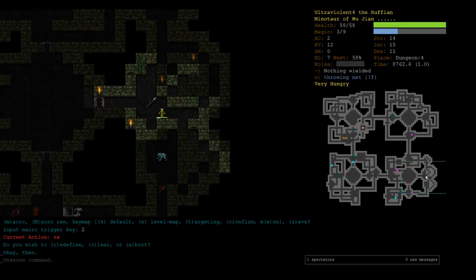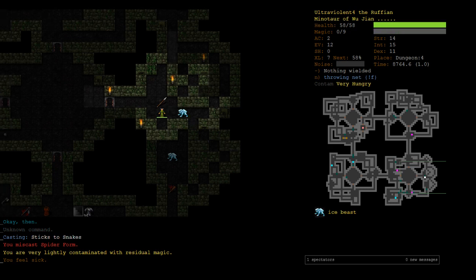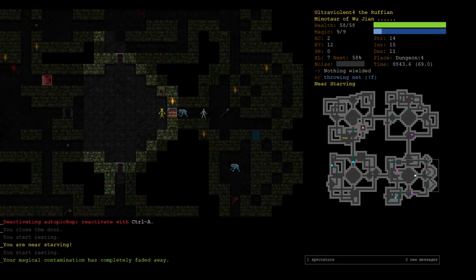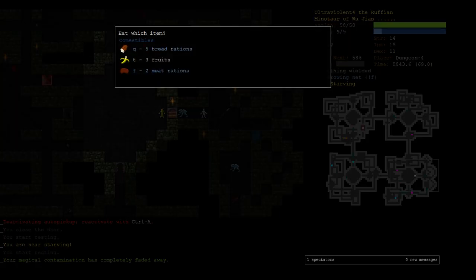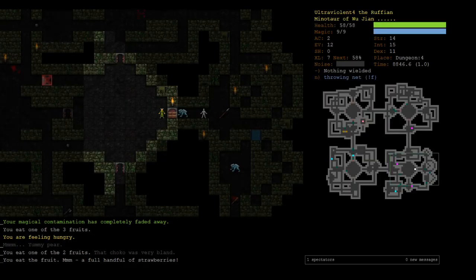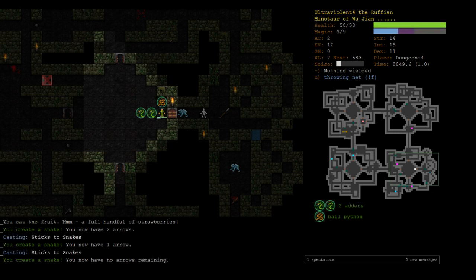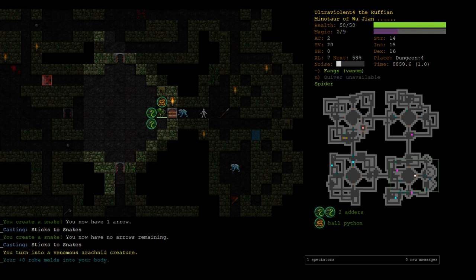Spider form has a 22% chance to fail. Let's give it a go — failed. They can't open doors so we'll just wait. Let me try some snakes. What's the bet he's no longer waiting at the door? Spider form please — okay, we've got it.